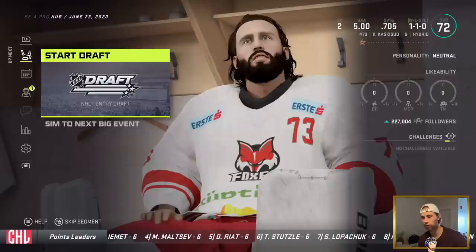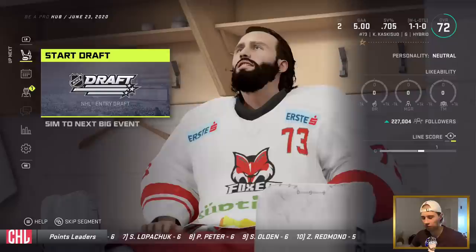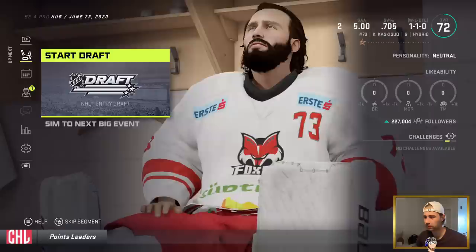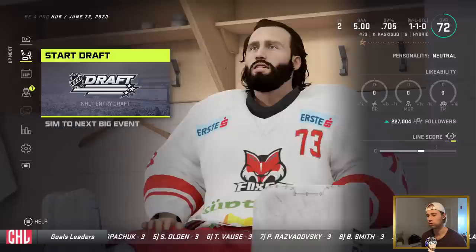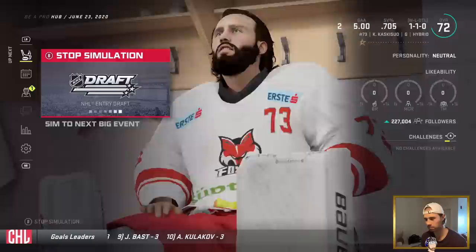Welcome to episode 3 of the NHL 21 goalie Be a Pro. We're gonna hop straight into the draft. We did play over in Europe in the Champions League - two games didn't go that well. Goals against average was five, save percentage .705, so we're ranked like 160th in the draft class. We only had one draft interview and that was with Anaheim, so we'll see if we even get picked.